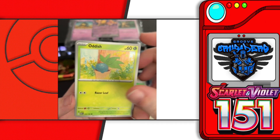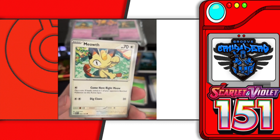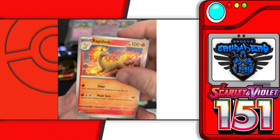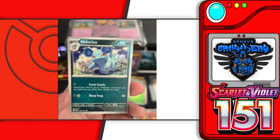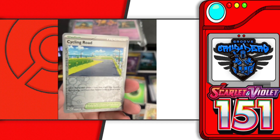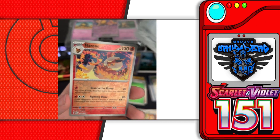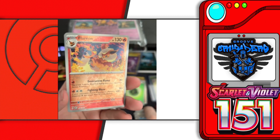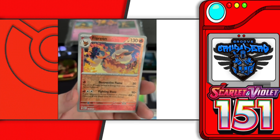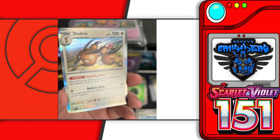Magikarp, Oddish, Manky, Meowth — now I'm pulling all the Meowths — Rapidash, Natu, Arena, a reverse holo Cycling Road, a reverse holo rare Flareon — so we finally pulled Flareon, just not the holographic version — and a holographic Dodrio.